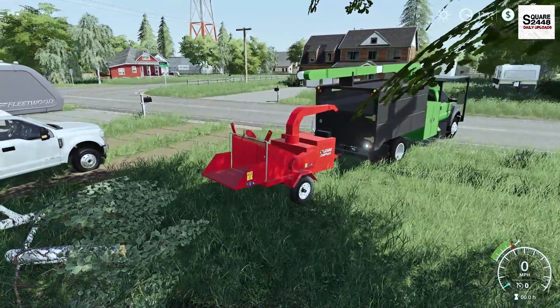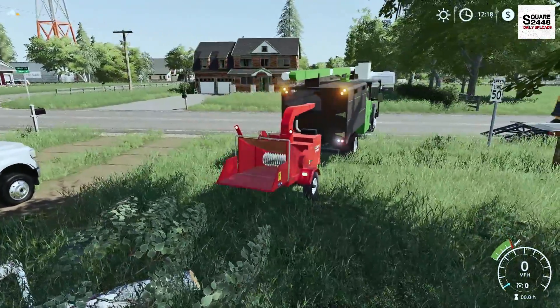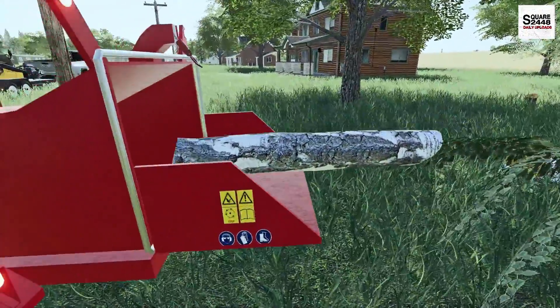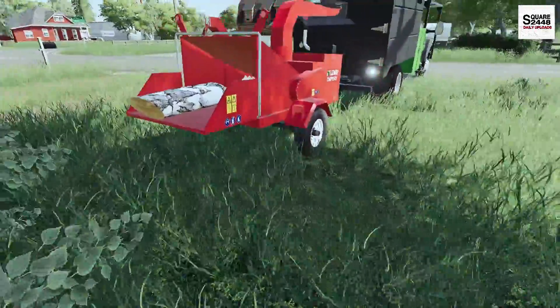We'll get the pipe folded out here, and I think we should be good. We'll get it fired up. So we got the wood chipper all going here. Now we do want to be a bit careful — this has a ton of power and will just chip them all. Look at that, guys — first time running it through, goes right there in the back, which is awesome.